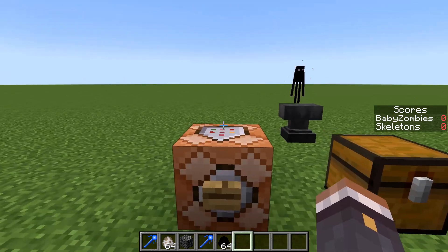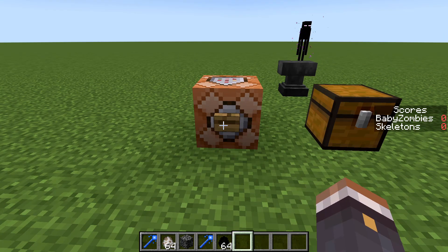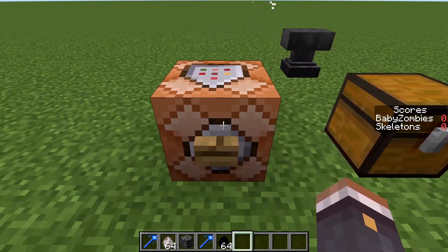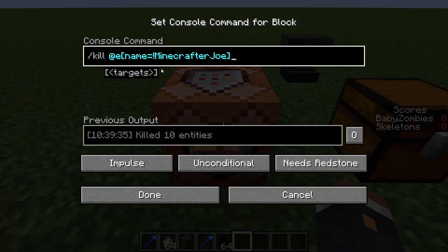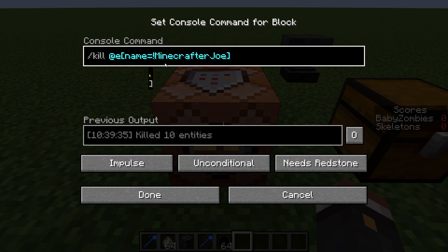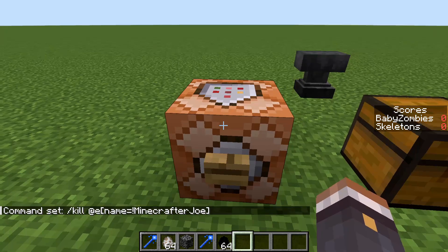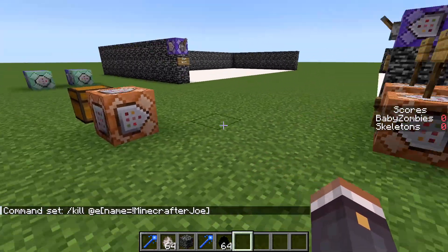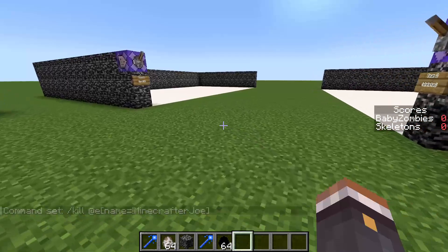This other command block is just to kill all entities except the player. The way I set this up: put your username where it says 'minecrafter joe' and make sure that exclamation point is there. What the exclamation point is doing is killing everything except that player name — so just set whatever name you want and it will basically kill everything but you.